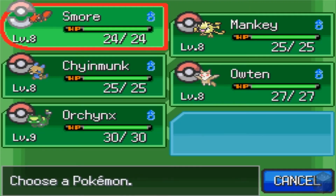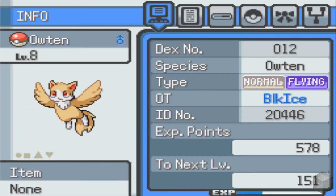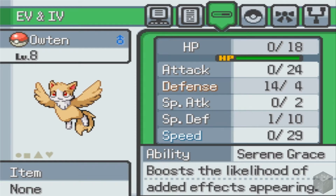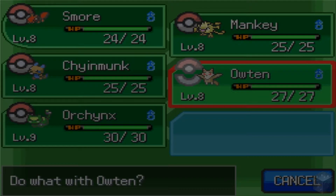We have an Outen, which is another new Pokemon on the team. Normal flying type, it's quick to flee because it's scared of things. It's got a good ability — Serene Grace — boosts the likelihood of added effects appearing. And it's got a good speed stat, good attack stat, and a bunch of defense EVs apparently. I'm guessing from the Chinmunk I was fighting. Pack Charm, Foresight, and Quick Attack for its moves, so decent flying type.